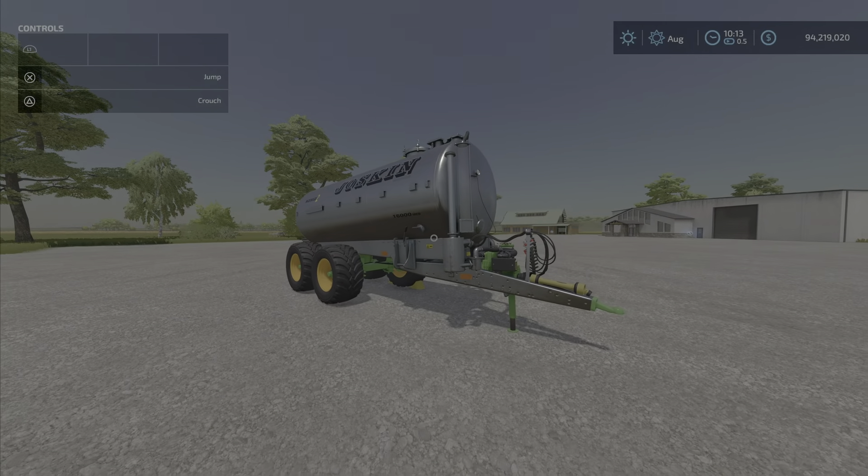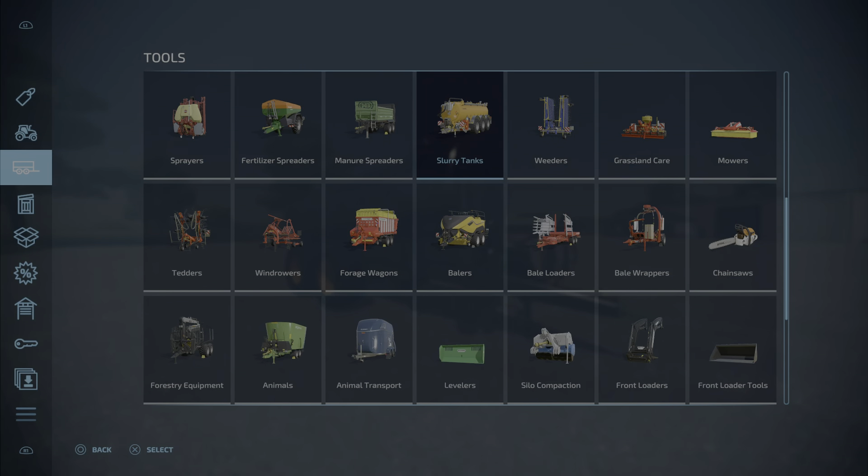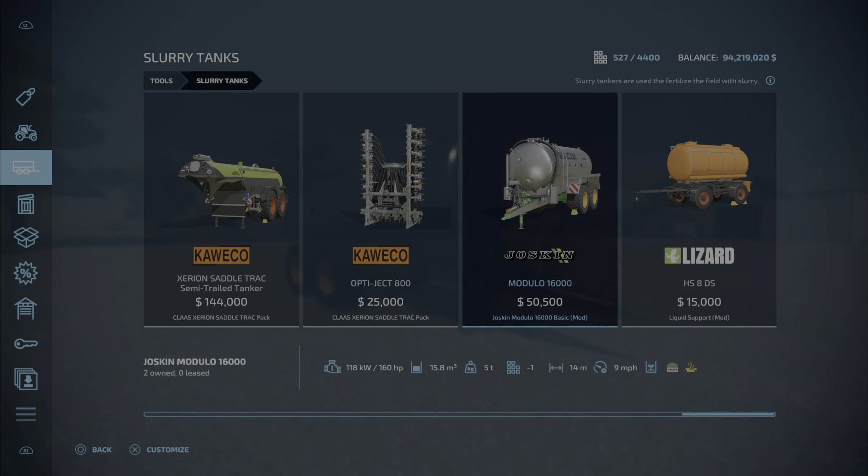Where shall we find it? We'll find it under Tools and Slurry Tanks, all the way to the end — well, not all the way to the end. Here we go, the Modulo 16000.